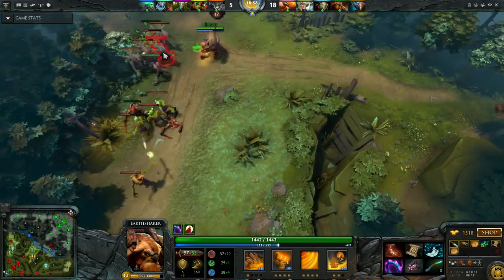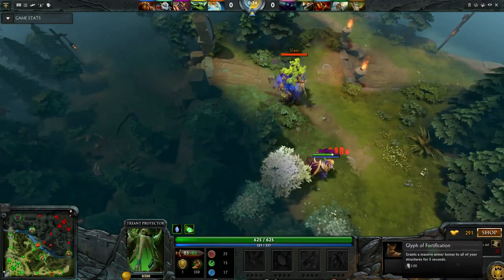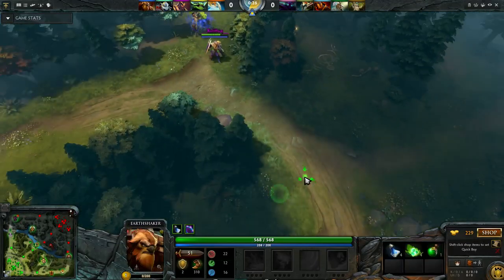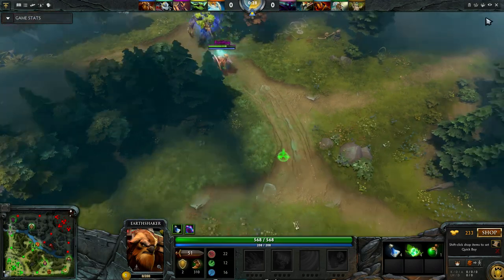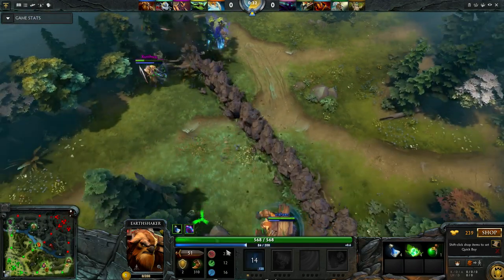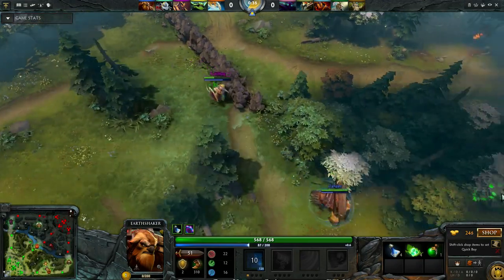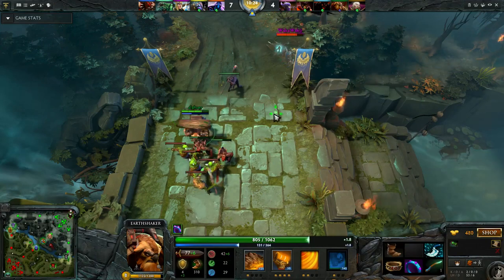Even if they go aggressive tri-lane against you, Shaker is a decent hero against such a lane and you just need to leech exp. It can be hard for them to dive you on a tower if you manage to keep up in levels. So now try carry Earthshaker, and don't mind the cries of despair when you announce you will farm, and show your teammates the folly of their doubt when you start one-shotting the enemy.